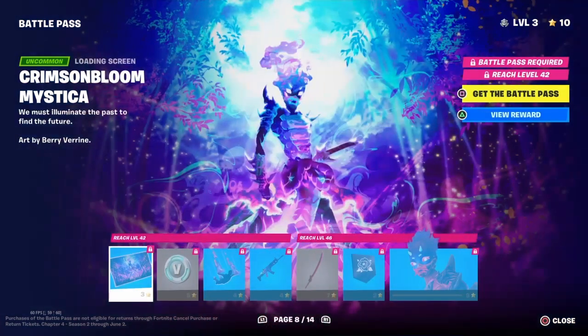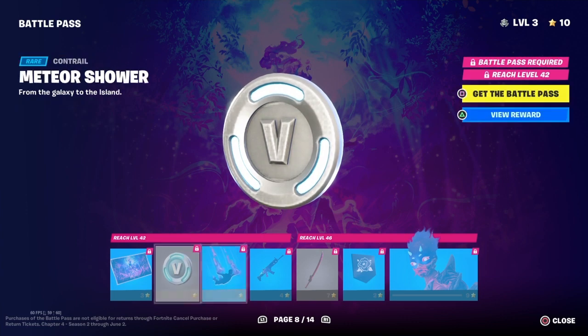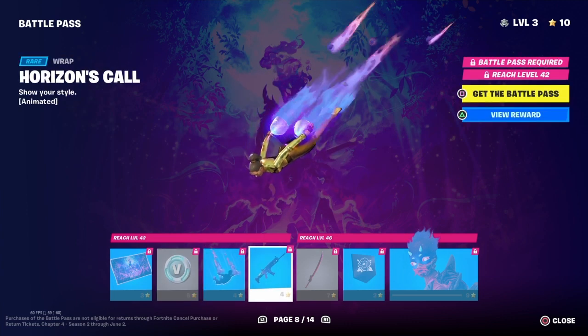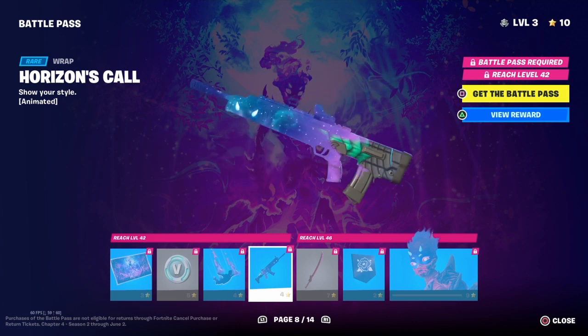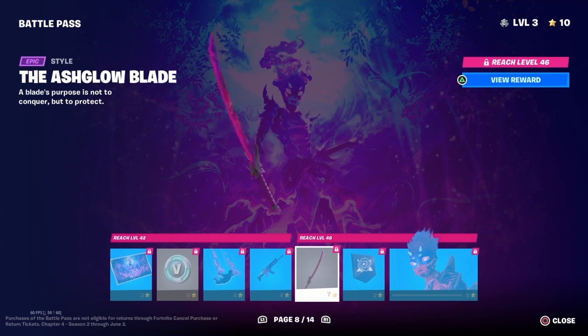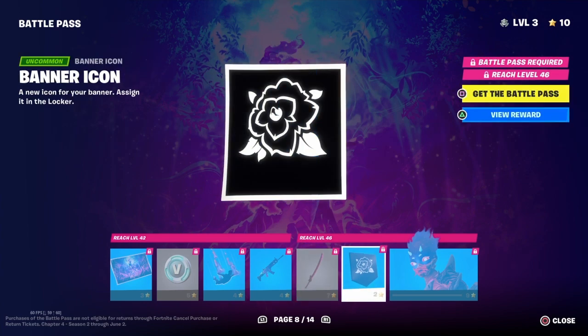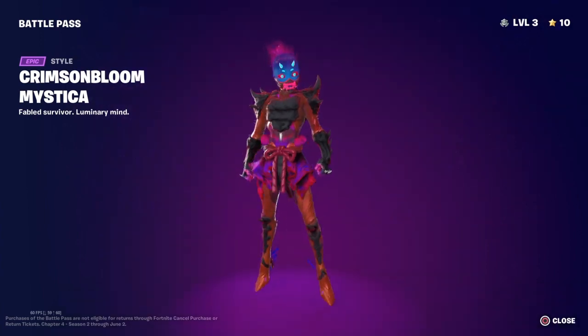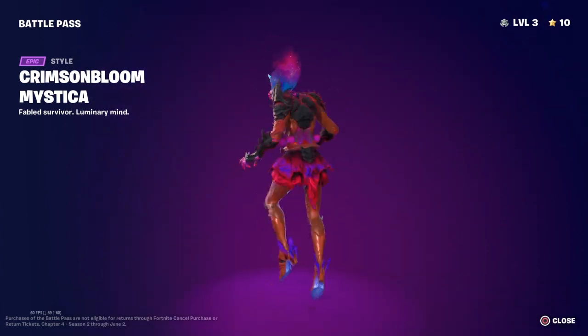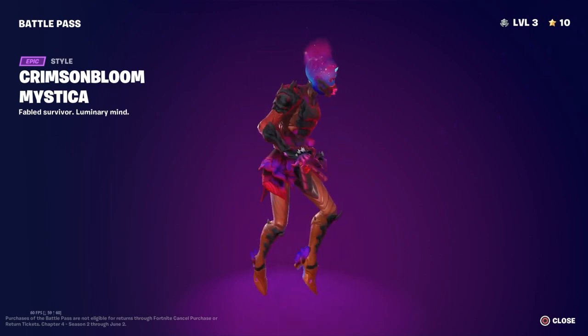Alright, next for page eight we've got a loading screen, some V-Bucks, a contrail, a wrap — it looks like the Galaxy Wrap from the Galaxy Skin. We've got a pickaxe. We've got a banner icon. Then we've got another style of it. That looks amazing. I like that.